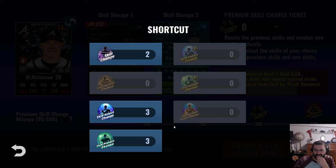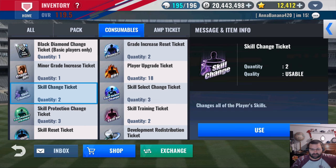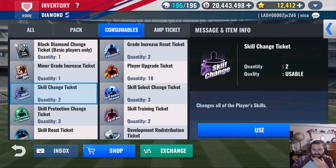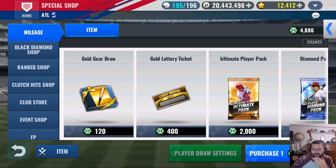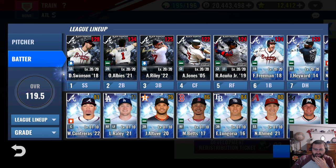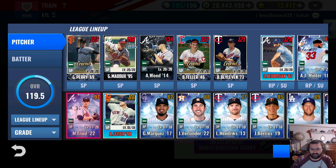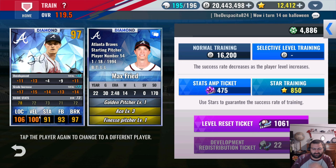Back to the drawing board on that. I'm going to leave that alone. Let's get him upgraded — I know he's going to be a finesse pitcher based on the player registry. I really really want to get him to finesse, so let's see what we need for the finesse bonus. We need plus-three to location and break.